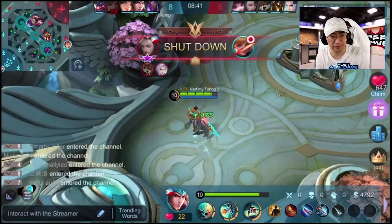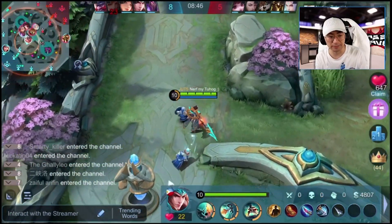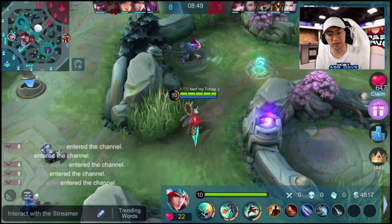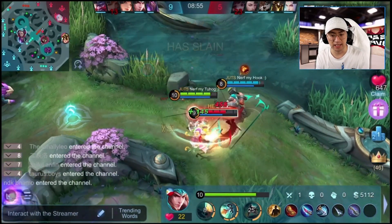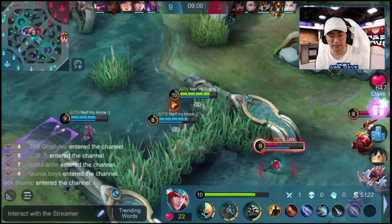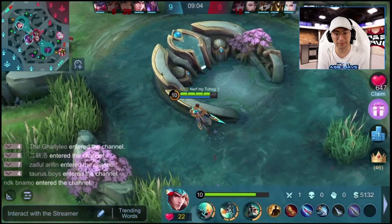And now he switches lanes with Guinevere, going back to top, having Guinevere come to bottom. I think it's because the Lord is bottom, so they're switching positions. But if you look at what this guy has contributed to the team so far — not much. The damage hasn't come online yet and they're looking for maybe a double kill. Nope. Franco didn't land that hook. If Franco landed a hook, it might have been a little bit different.